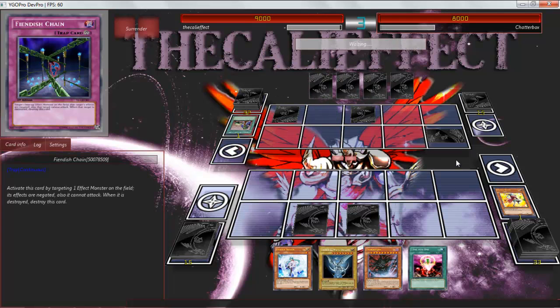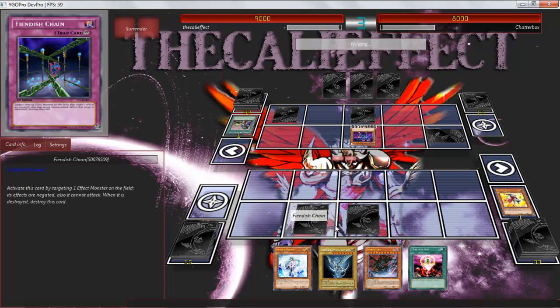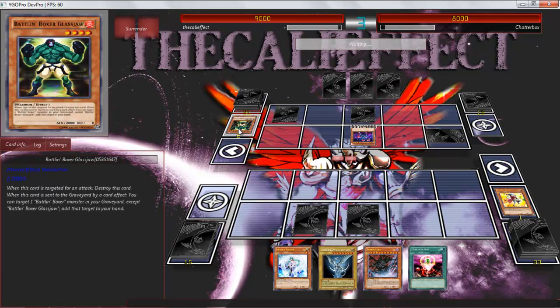Going into it, I'm playing it like I used to play it, which was when Agents were a top deck. But it's not the greatest thing anymore — it's actually not what it used to be. So I asked myself: what new cards help this deck become better? How can I make this deck better than what it used to be?